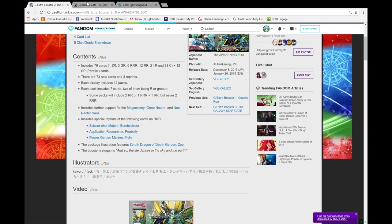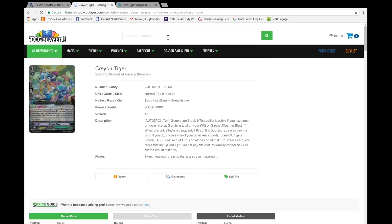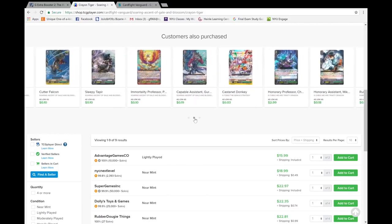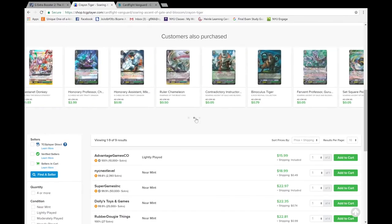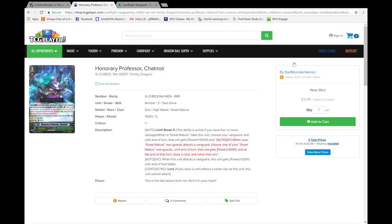How much is Crayon Tiger going for? There's a new card in the Great Nature part that with Crayon Tiger can make a re-standing card that can't be guarded, so it might have gone up. It's $16 — stagnant, Crayon Tiger hasn't really been changing. Mana Garment is $7, Shell Master's gone down to like $4. I don't think a lot of the prices for some of the stuff is changing because a lot of meta-relevant stuff relating to the set comes in this set, and a lot of prior stuff has been invalidated.